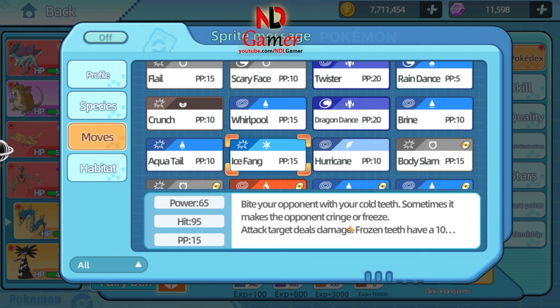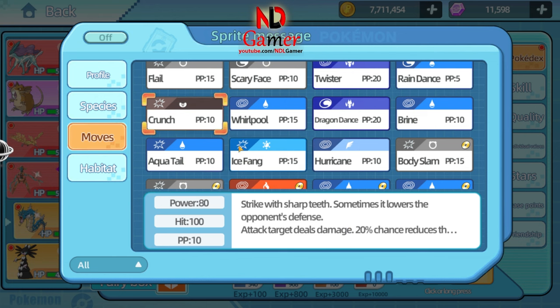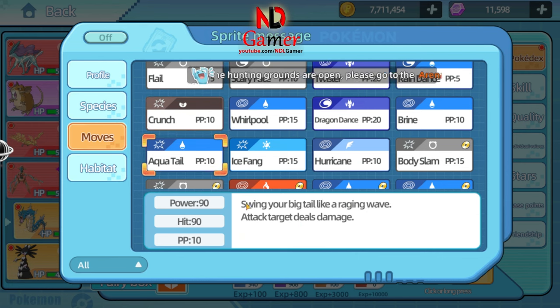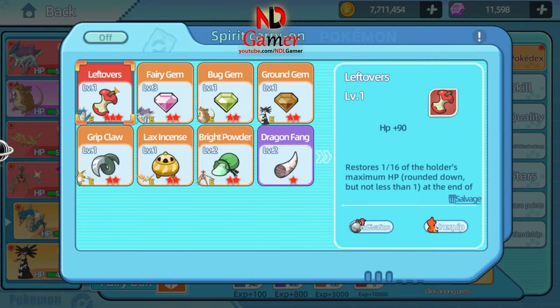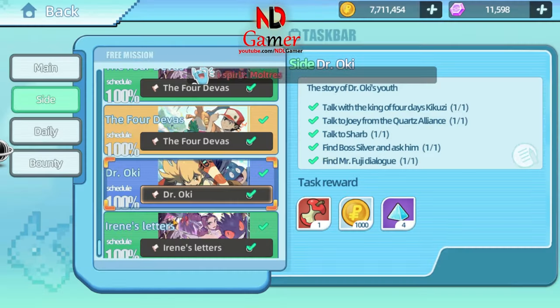You can also use Ice Fang, which has a 10% chance of freezing the enemy, Crunch to deal damage and reduce the enemy's defense, or Aqua Tail, which deals more damage but has only 90% accuracy. Four — for the carry item, choose this red apple for Gyarados. Since it needs time to act, this apple will heal at every turn, and it's not hard to find — it's in the side quest section.